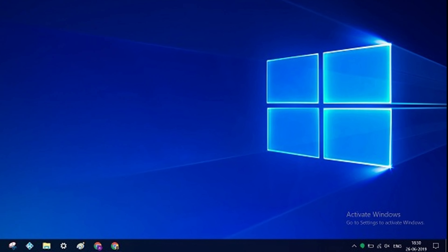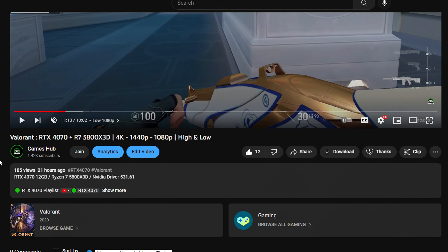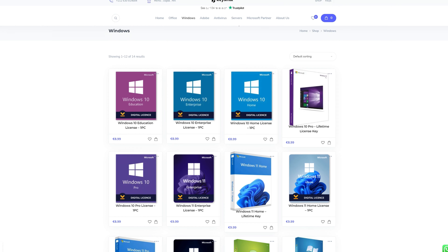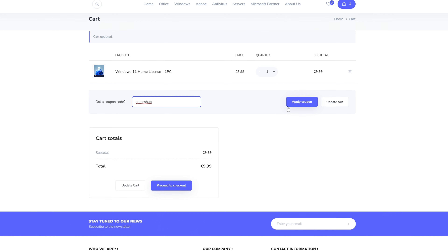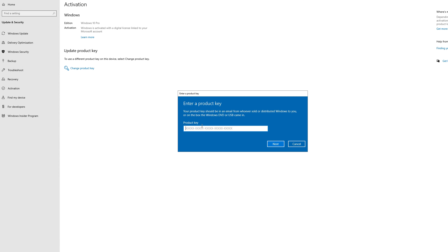If you're annoyed about the Windows activation message, scroll down to the description and click on the first link. You can get a Windows key for as low as 8 euros 99 cents. Use the code 'gamesup' for 10% off and get activated in seconds.